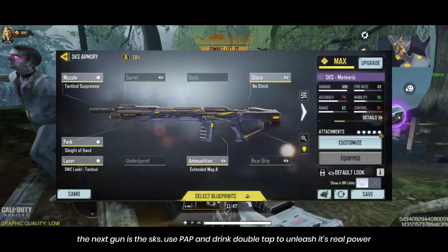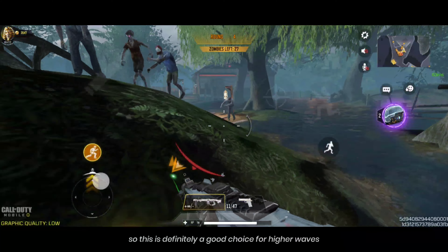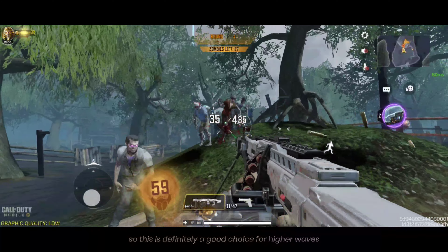The next gun is the SKS. Use Pack-a-Punch and Ring Double Shot to unleash its real power, so it's definitely a good choice for higher waves.